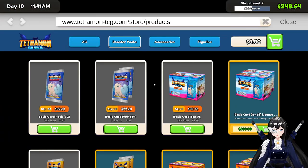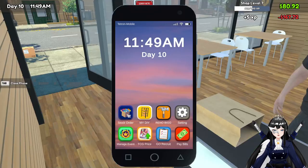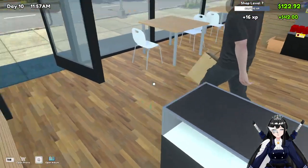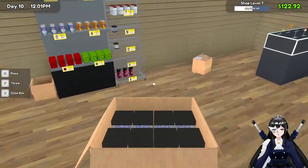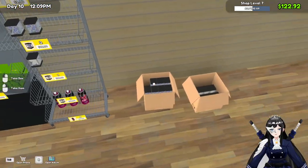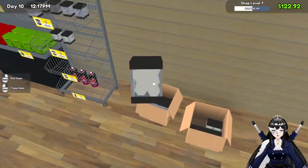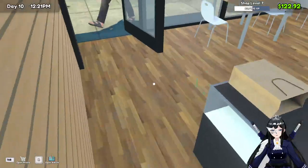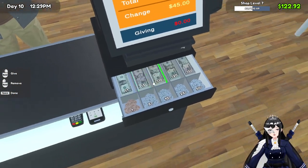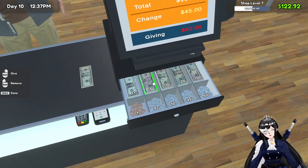I gotta buy another set of the blue dice. There we go. Someone bought white dice! Here's our delivery and the box fell. I was trying to put them on the same one but he blocked the way. Oh thank you, wow! 40 — thank you so much. Oh, never mind, I was about to over-give the change. There we go.